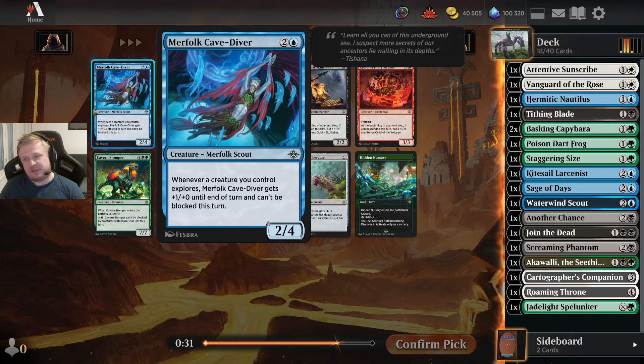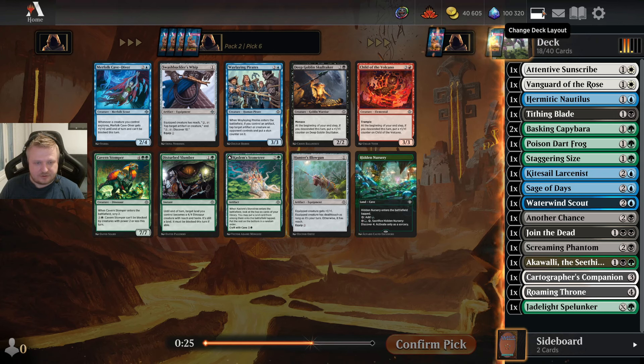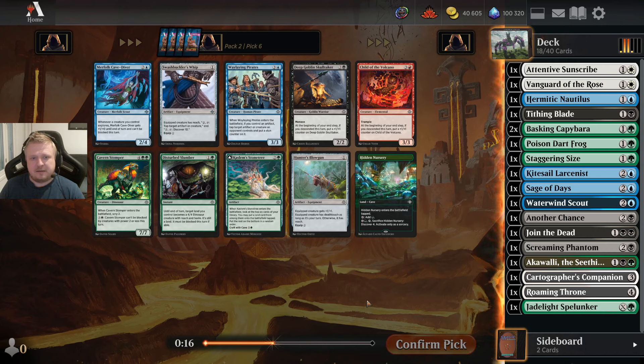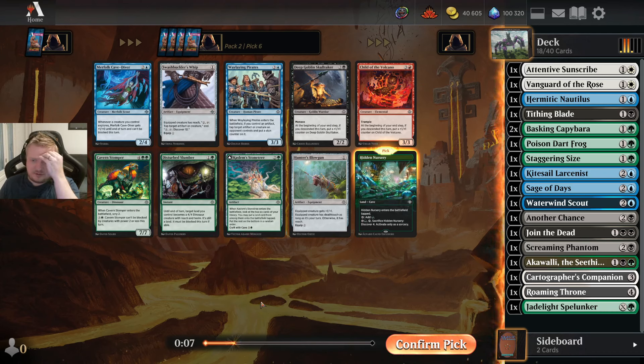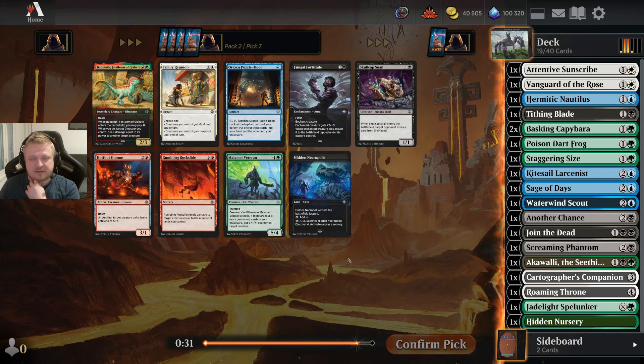It could still be blue-green — I might get the Nikhanzil at pick 10 or 11 when it comes back. I'll take the Hidden Ashery, or I could take the expensive thing too. I don't want too many expensive things, but I want some caves as well. I'm taking this — it will work in any of the green combinations I end up with.